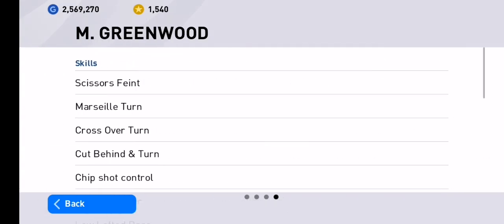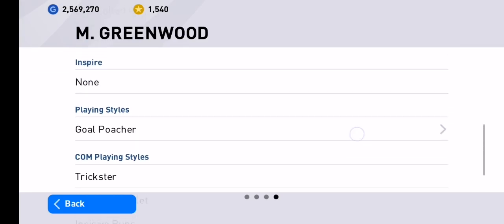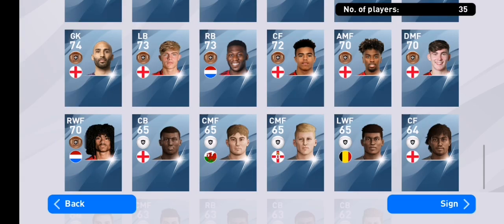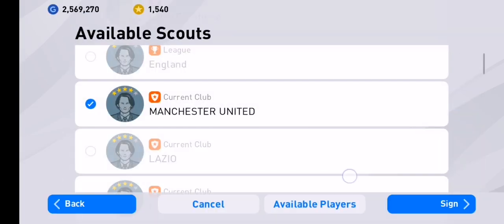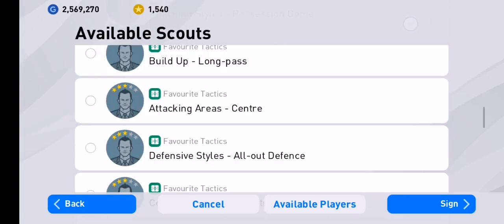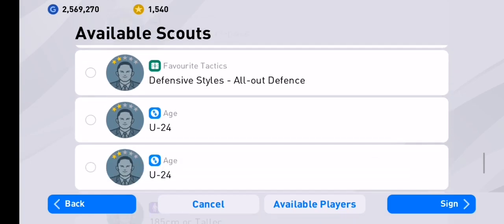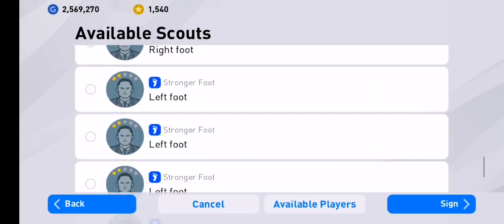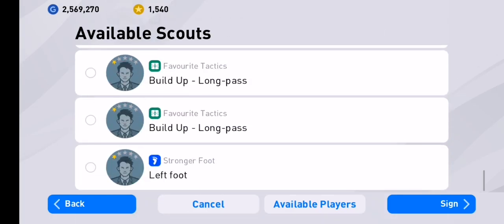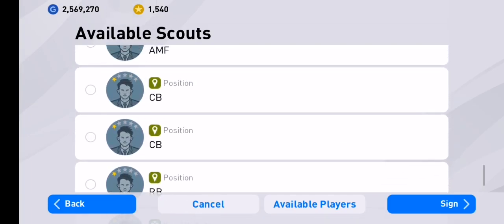And the set of skills. So now let's combine the scout. The club. And now search for the position. Because it's just a silver — sorry, bronze ball player.